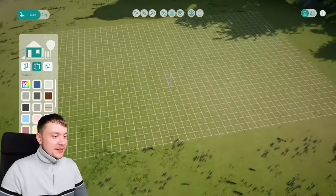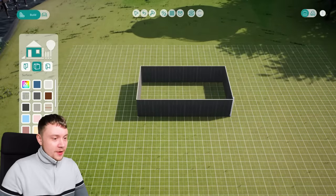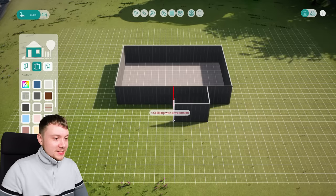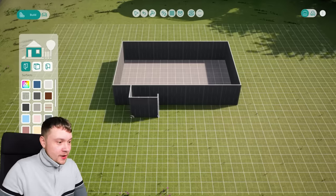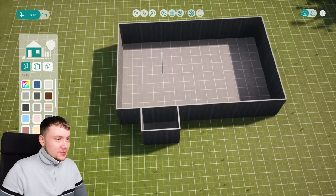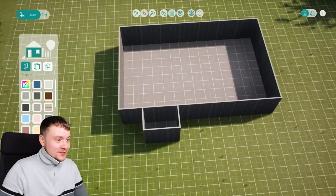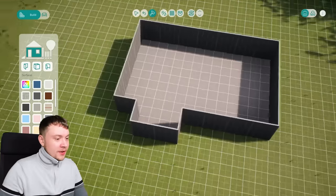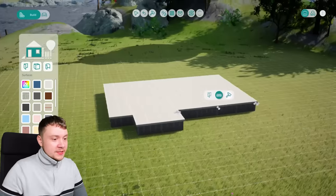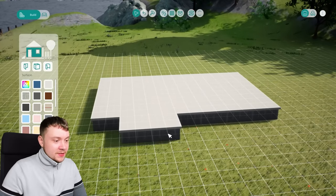This game is definitely not optimized for my graphics card — I'm sure they'll work on it though. It seems like I've messed up because it's saying I'm colliding with my environment. Do I build a wall this way instead? I think I do. I'm basically just trying to use Sims 4 controls but it's not working. I think the controls aren't clunky at all, but it's something new to get used to. Oh no, I just turned this into a foundation — I didn't mean to do that.